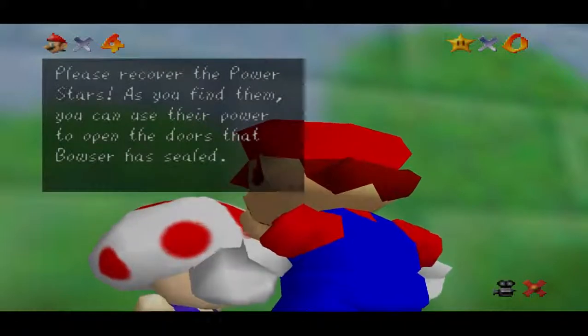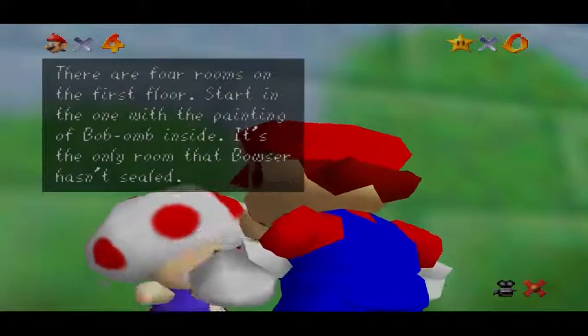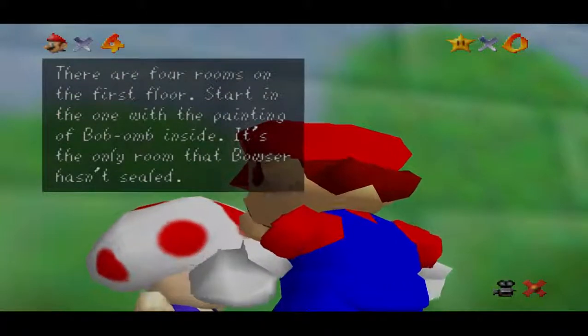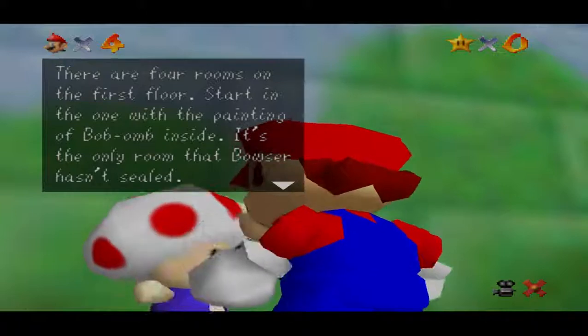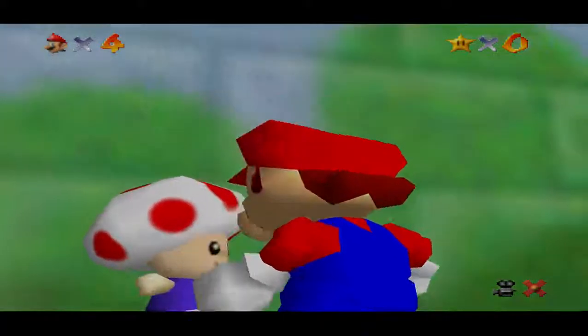Please recover the power stars as you find them. You can use their power to open doors that Bowser has sealed. There are four rooms in the first floor, starting with the painting of a bomb inside. It's the only room that Bowser has not sealed. When you collect eight power stars, you'll be able to open the door with the big star. The princess must be inside.